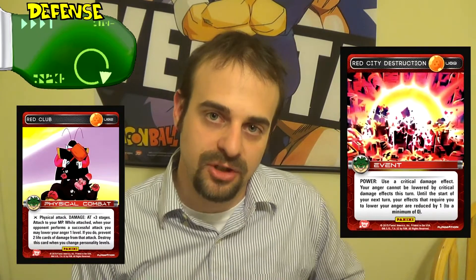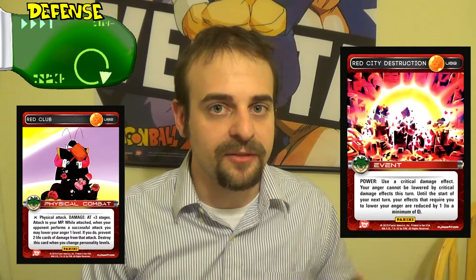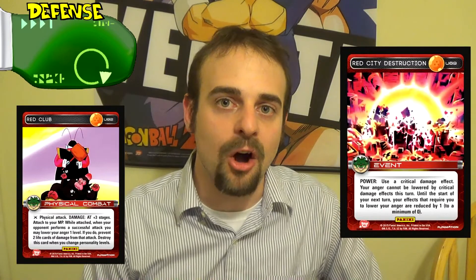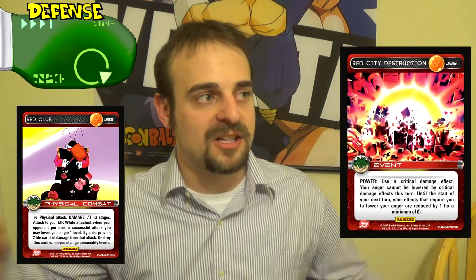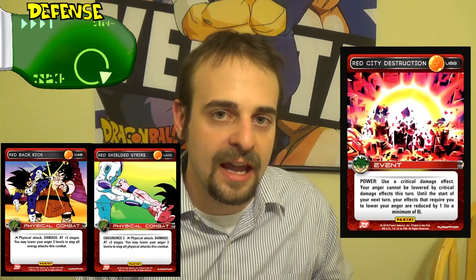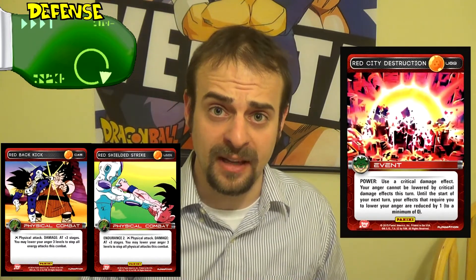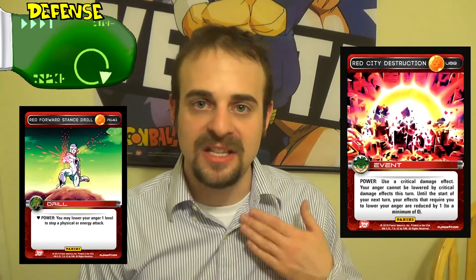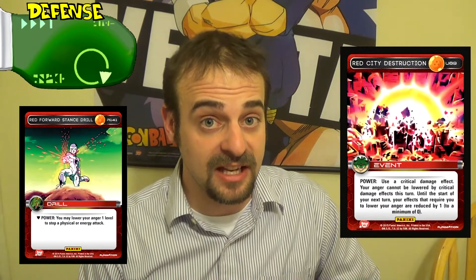There are just as many cards that have effects you can activate with reduced anger costs with this card. Red Club is another ability that only costs one anger to activate, and even better, it stays on you until you change levels. In theory, you're only going to be changing levels three times in a game, so this could be 30% of your game. A Red City Destruction with Red Club means all of your opponent's attacks are going to be prevented by two — there's my endurance. Once you start adding in other abilities like Red Back Kick and Red Shielded Strike, you can start stopping all the attacks by only reducing your anger by two. Red Forward Stance Drill means you can stop any attack free of cost. Red drill decks, guys — it's a thing.